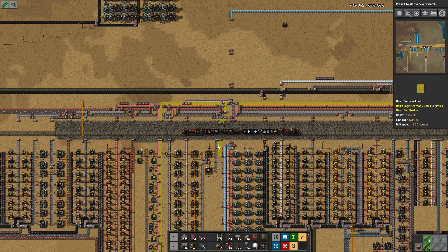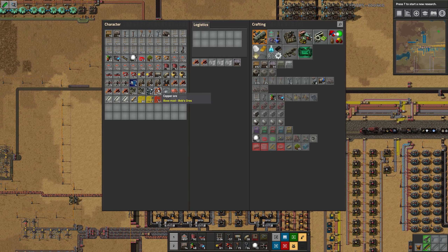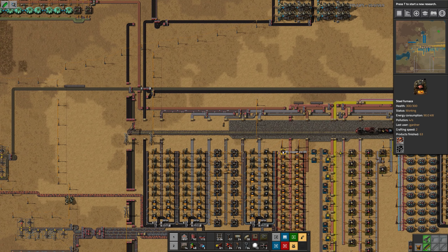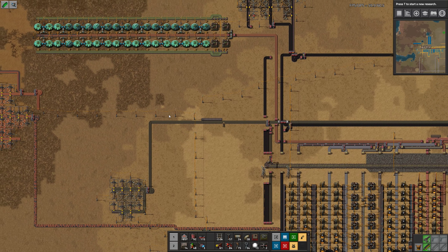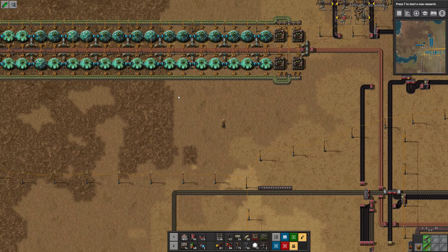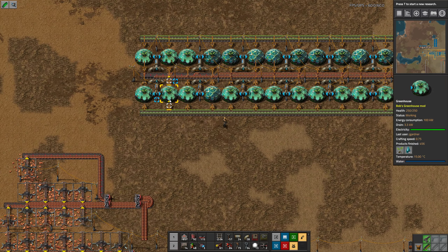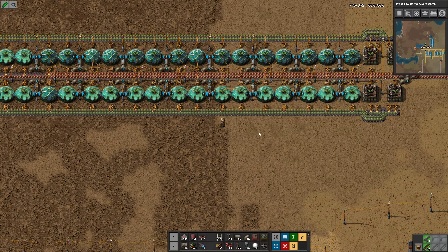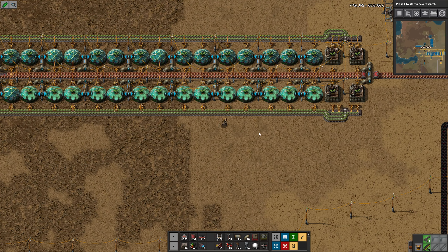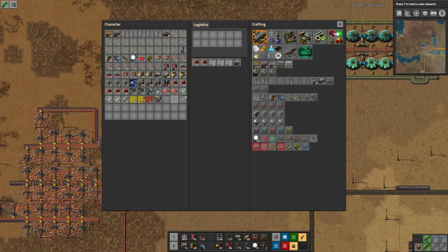Let's go improve the copper patch. Speaking of which, you guys want some copper ore? I don't want any. Somebody made a comment about my wood array but I don't remember what they said. I don't know if I fixed it or not, I'll keep an eye on it. Looks like we've got plenty of wood.